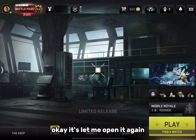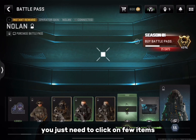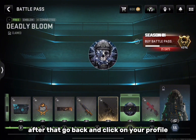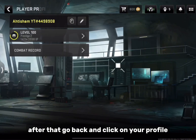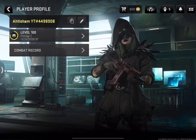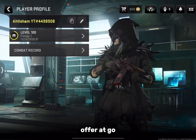You just need to click on a few items — make sure the items are loading. After that, go back and click on your profile, then click on Combat Record. Wait a few seconds. Here you can see I am not connected to any VPN.